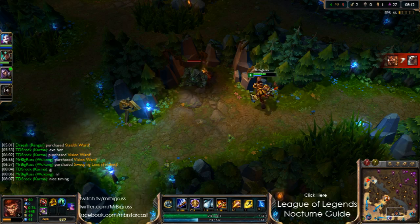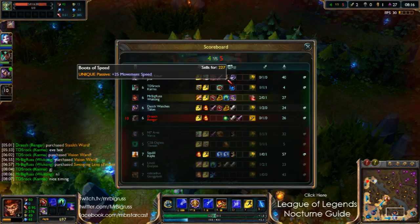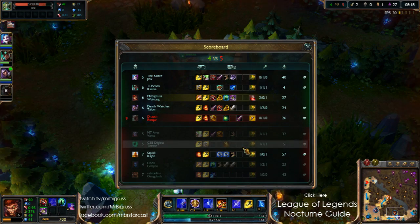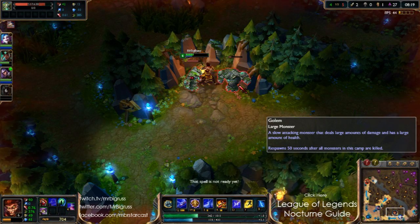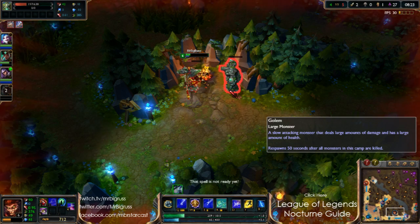I was trying to hit level 6 as quick as possible before going to Kale and bot, but I was just a little bit late. Luckily Fresh got the kill over Jinx. Yeah, it was unfortunate, but now the top's losing as well — it's just horrible.